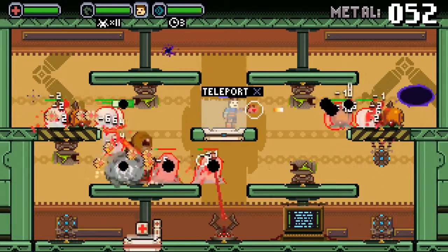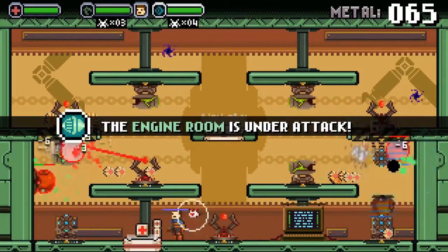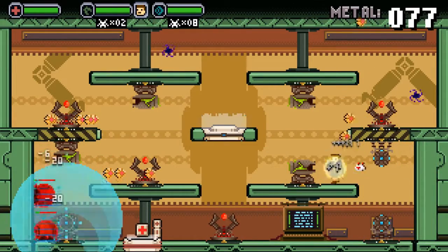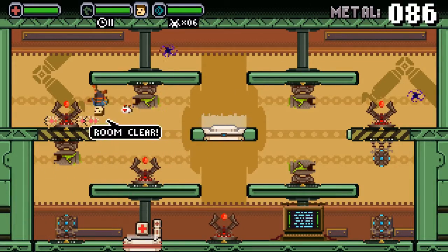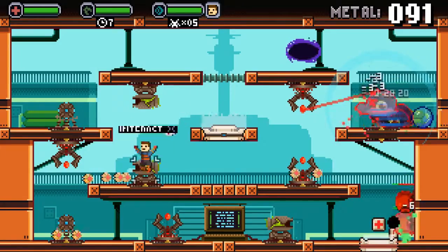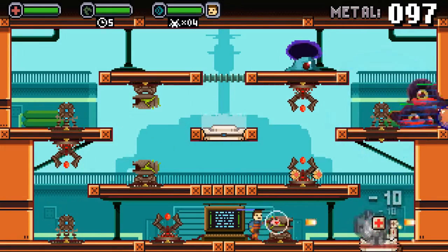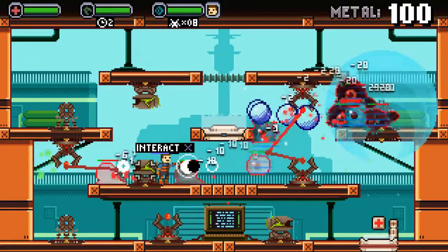The difficulty ramps up when Dave has to think about more than one section of the ship at a time. There are waves of enemies that have us warping between sections, hoping you equipped enough turrets to hold back the aliens while you're away. This is ratcheted up in a big way in the final few waves, when our hero is forced to jump between all three areas of the ship without stopping.